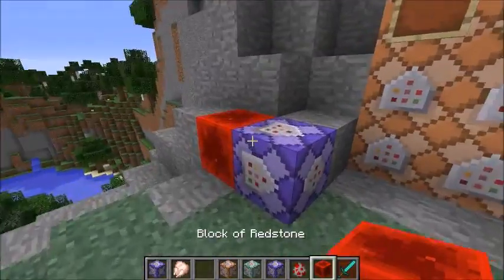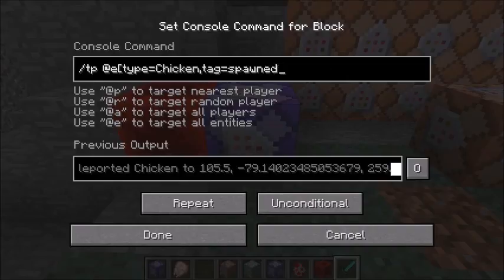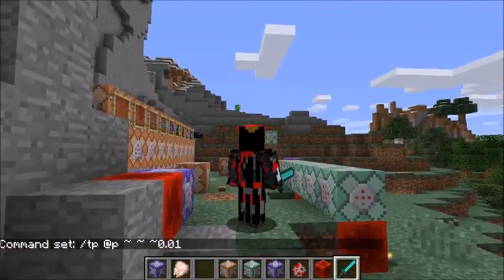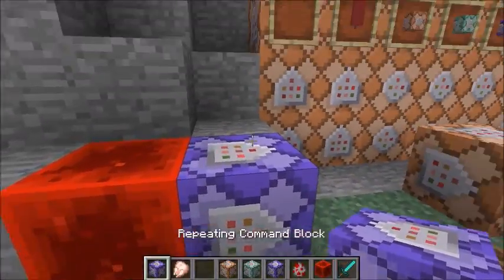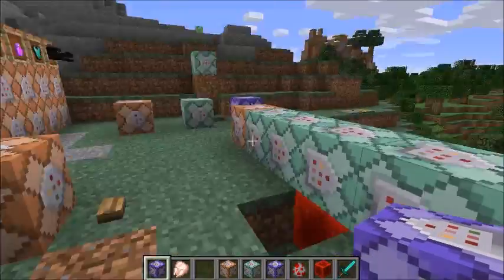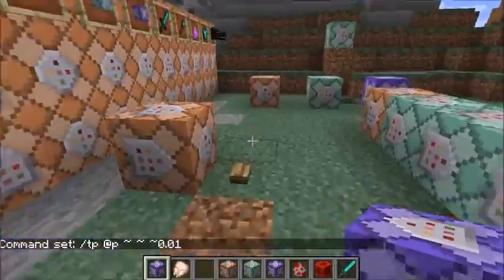So that's how repeating command blocks work with tags. One cool thing I've done with repeating command blocks is slash TP at-e, and then I add 0.01 in the z direction. Done. So now I just added wind, or something similar to wind, in Minecraft. It's constantly teleporting me 0.01 blocks in the positive z direction, which would be south. So it's 0.01 south. Let's break that because that's annoying.